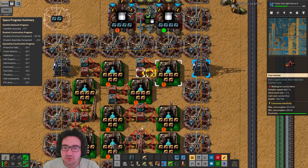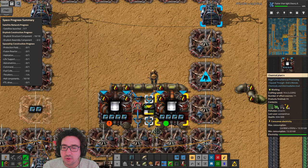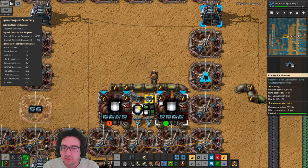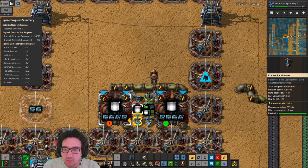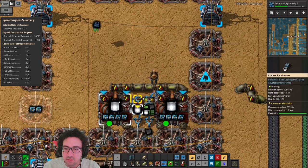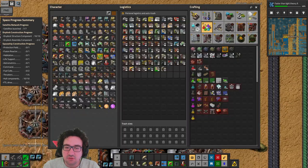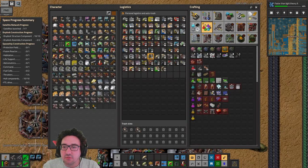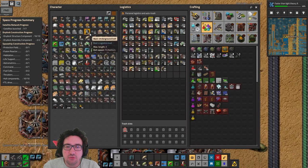That seems good. Oh wait, this is not what we want — we want you to drop here. Actually we want you to be limited with 100, we don't really care, we want you to grab from here. We also want you to be limited with a hundred. Do we have this — yeah, we don't need normal beacons. Do we actually — yeah, let's just use beacon 2 for everything, that seems reasonable.